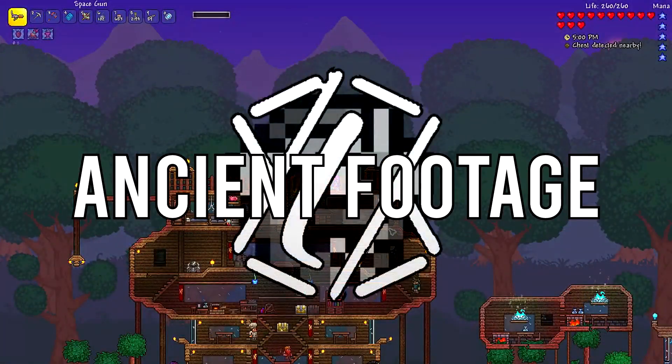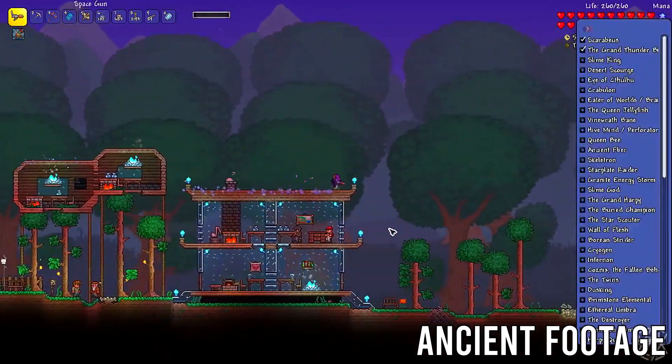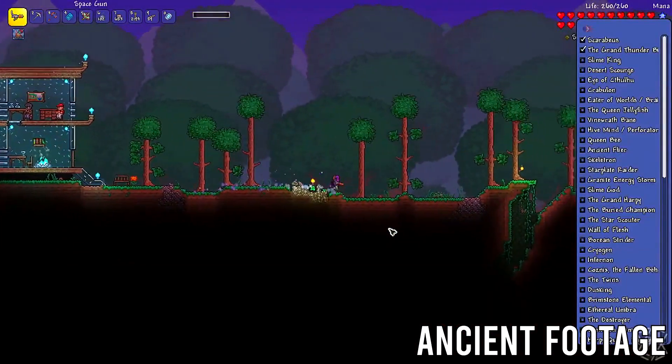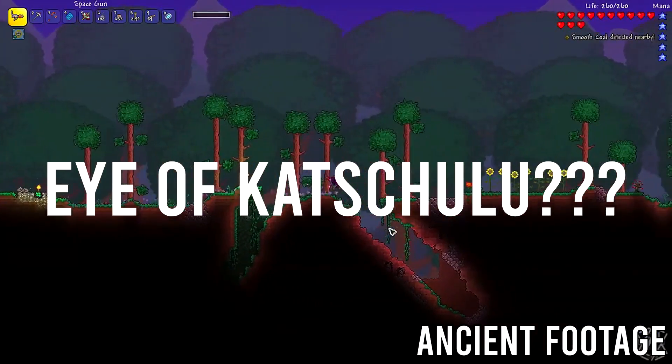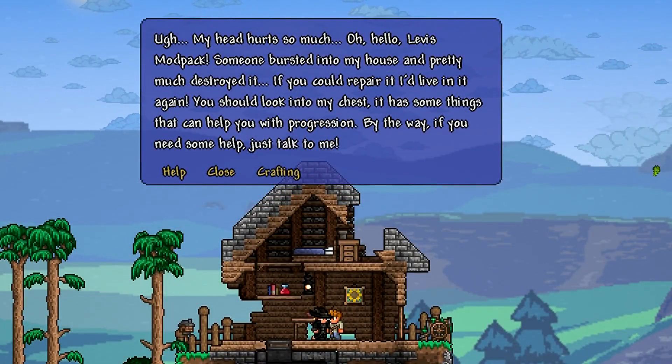Here's a clip of what it was like back then: 'Hey guys what's up, it's time for another episode. Today we're gonna be trying to take down the King Slime and the Desert Scourge and maybe even the Aquatic Scourge. Our equipment is good enough.' That should paint a picture.